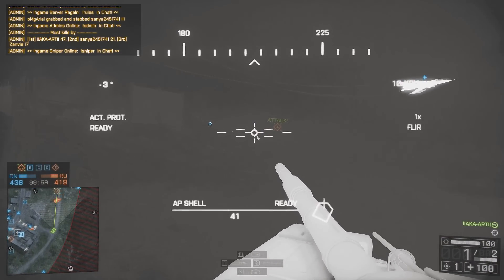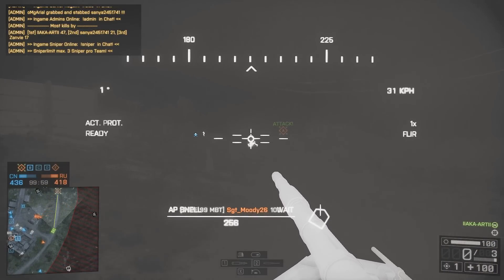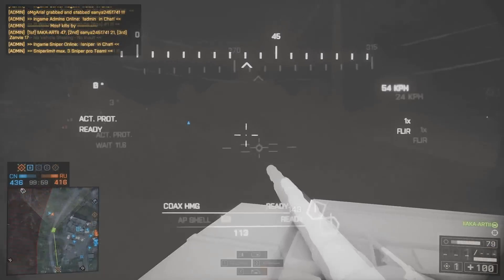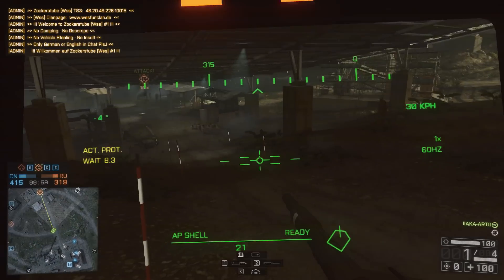He does pop his APS but I've managed to get the jump on the enemy armor. One of them jumps out to repair his tank and he takes an AP shell straight to the face. Thermal camo is definitely worth trying out if you haven't already — I really didn't realize how good it was until I recently started using it, but it gives you the jump on enemy tanks so often and it's just ridiculously useful.